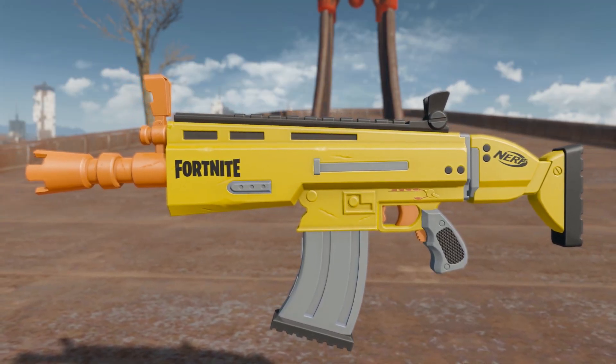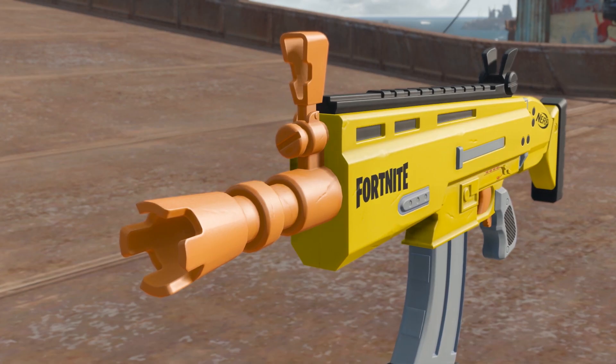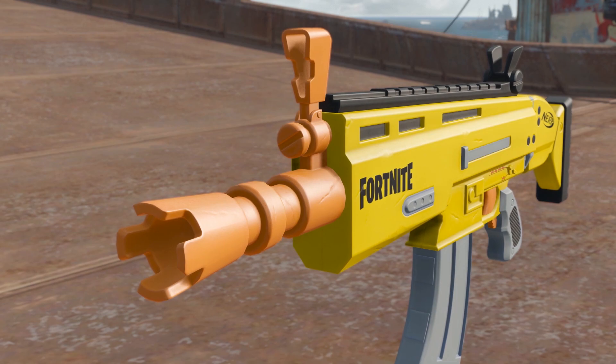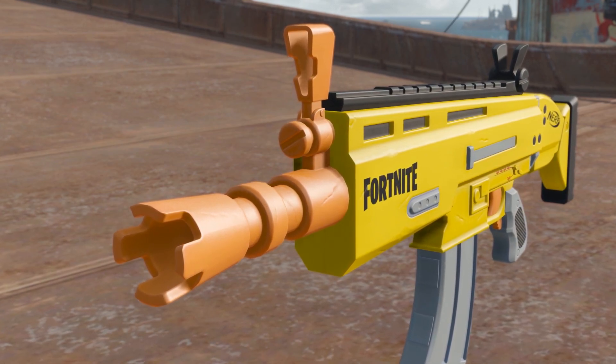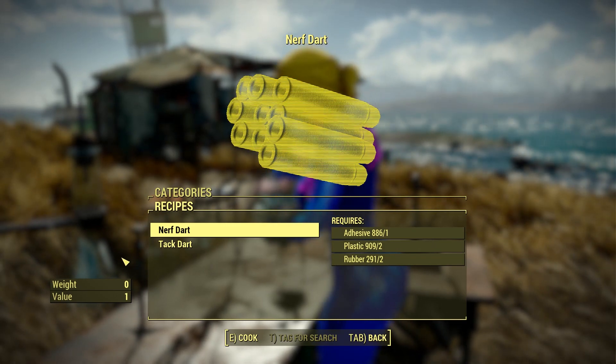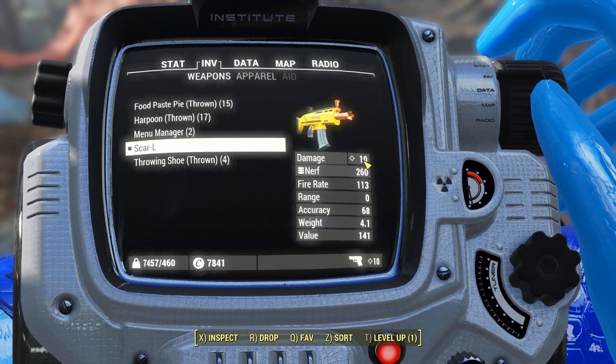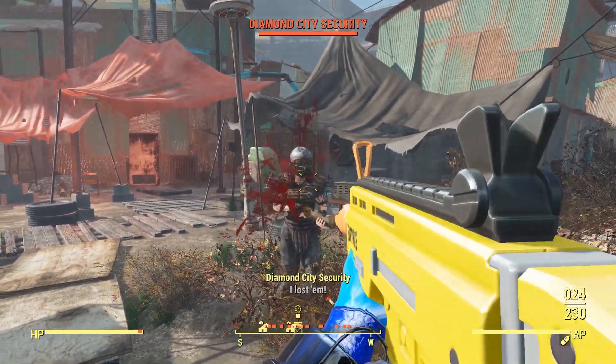It is a bright yellow color with an orange tip at the end of the barrel, because it is actually a nerf version of the gun — to let people know that it is a toy gun. The ammo it uses are nerf darts that can be crafted at the chemistry station, and the damage on them is quite low, so it's kind of like firing a 10mm round, similar damage.